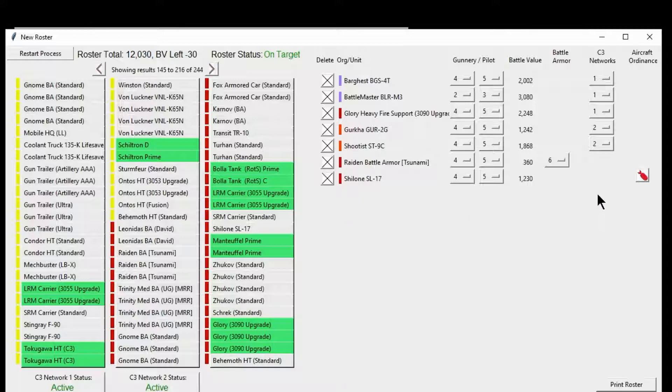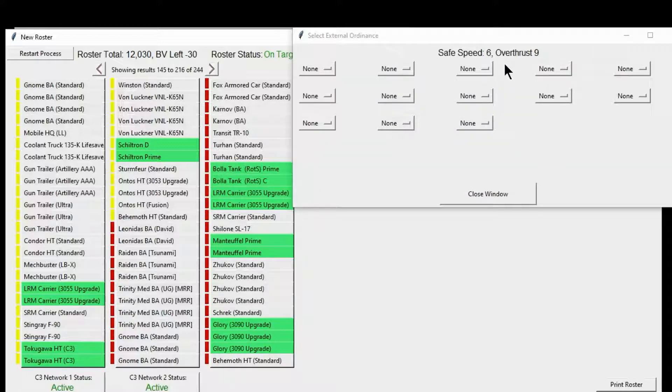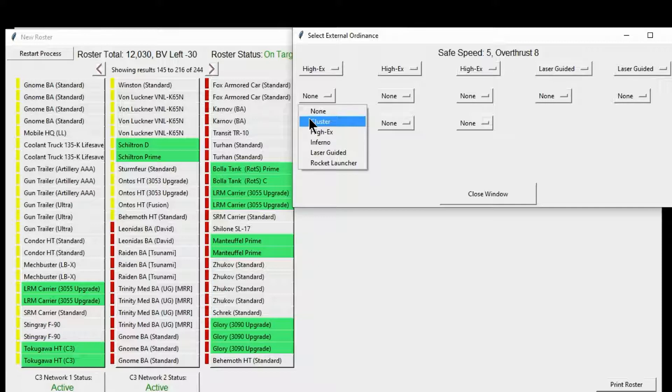Last but not least, the Chilone with External Ordnance. We click on it and find out that Clean, he's a 6-9. The speed drops 1 for every 5 external ordnances or fraction thereof. As soon as I set a Hi-X, it drops to 5-8. I'm going to give him a total of 3 Hi-X's and 2 Laser Guided. And notice if I drop another one on — a cluster — he drops to 4-6. But we're not going to do that. Once we have our External Ordnance set, we can close the window.